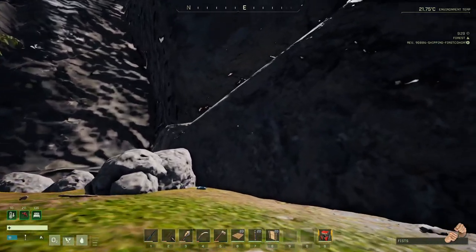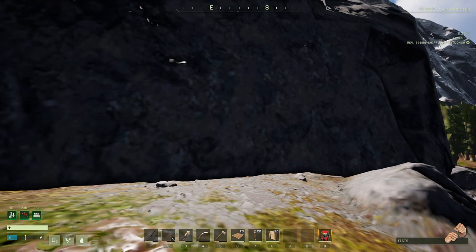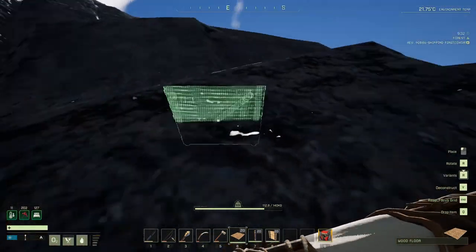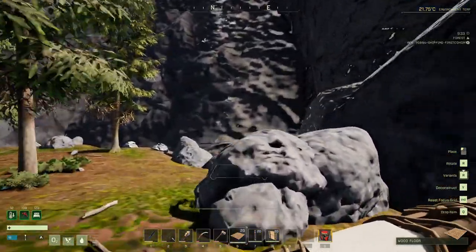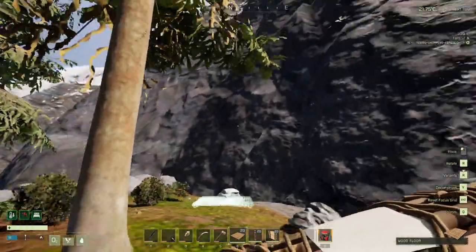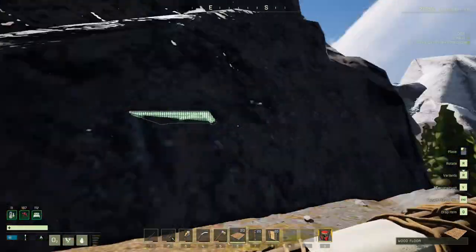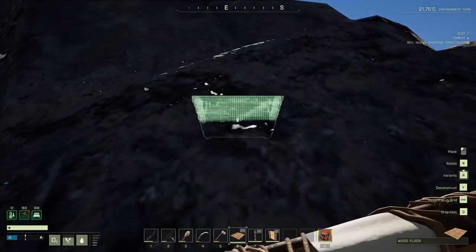First off, location. I'm not going to show you a specific build — I'm going to give you the tips behind this. Number one is location. You want a nice flat wall like this. See over here, it's got that rough exterior. You can still build there, but you'd have to build to the shape of the wall and it would be much more difficult to build a large base.